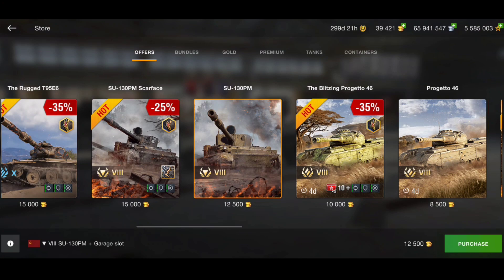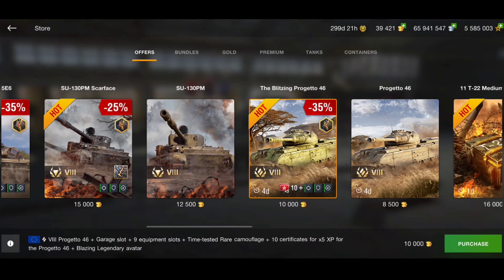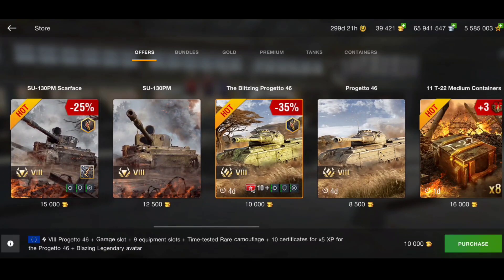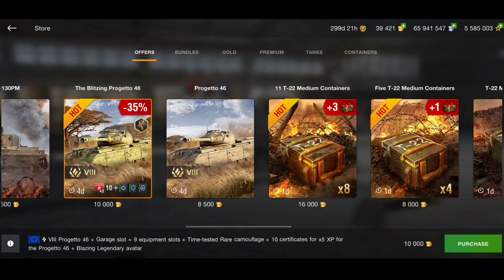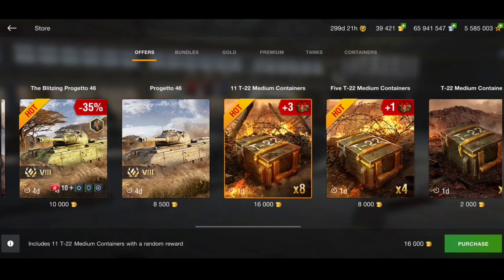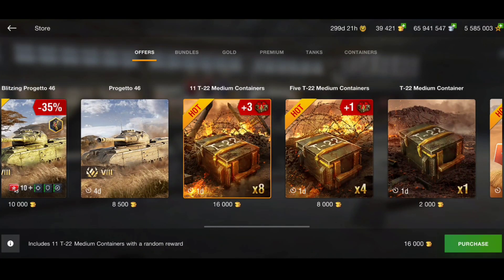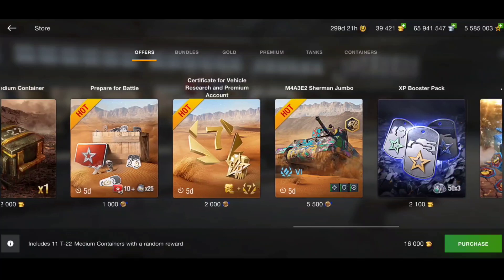Next we have the Panjeito 46 - I absolutely love this tank. 10,000 gold for the whole equipment package, or 8,500 gold for just the tank itself. Both are pretty good offers for a really really good tank. More crates are available for the T22 medium - 16,000 gold for eight crates plus three. T22 is one of the most broken tanks in the game; this should never have come to gold crates but Wargaming brought it in. If you've got the gold you can go for it, if not don't.